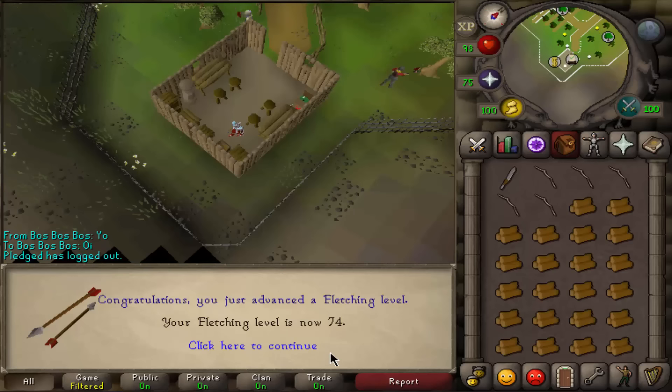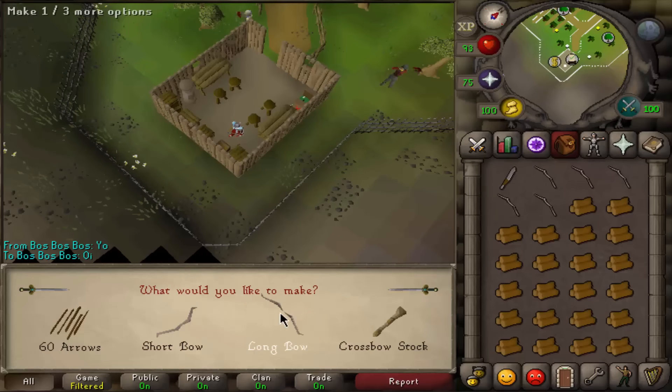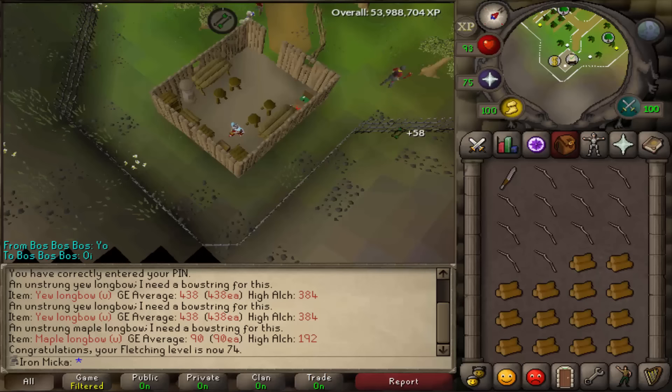Here we are on a new day - the math exam went perfectly, and here is 74 fletching. Now I'm going to be studying chemistry - I have two days to learn that, so more AFKing to come. Then two days for psychology, and after that the normal progress will continue. For you it will just take a couple of seconds, so I'll talk to you on the next clip.